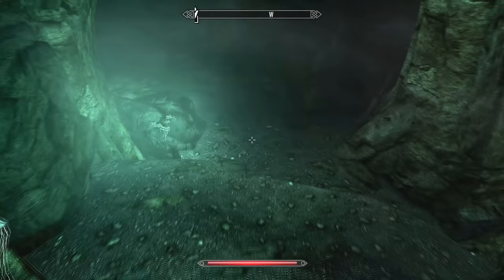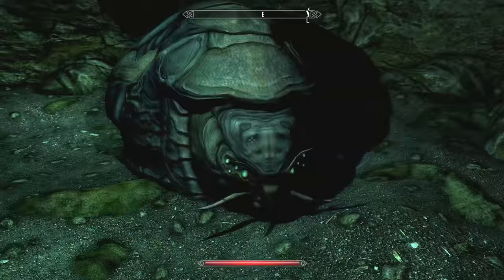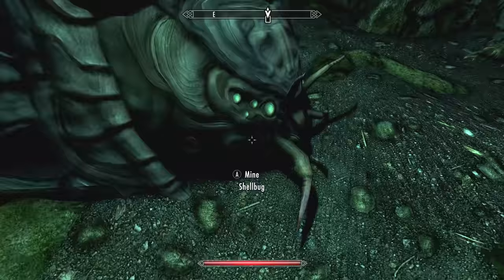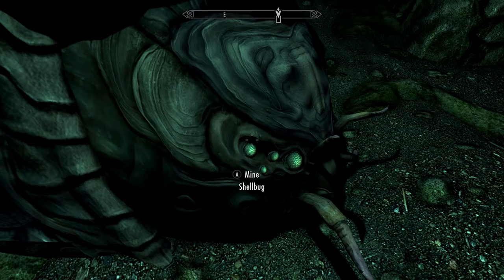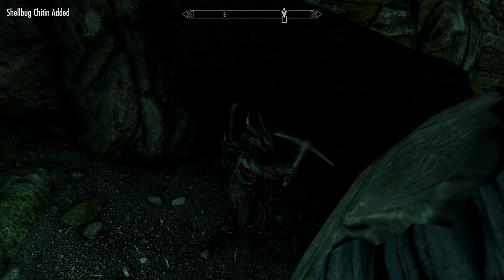And now we encounter the rarest insect in Skyrim: the shellbug. Just look at it — it's huge. I remember the first time I ever saw it I thought, how do you kill this monstrosity? But the thing is actually invincible; you can't kill it with normal weapons. It does kind of look cute in a really weird and creepy sort of way. But when you come closer, you realize that you can actually mine it. So the rarest crafting material in Skyrim is mined from a living insect — I thought that would be a cool surprise.